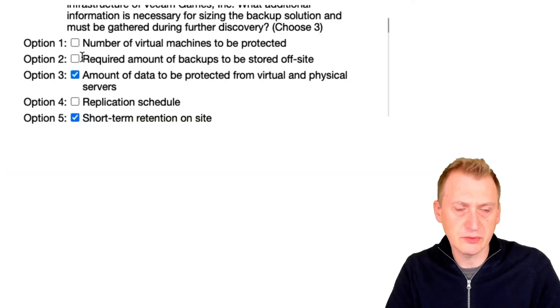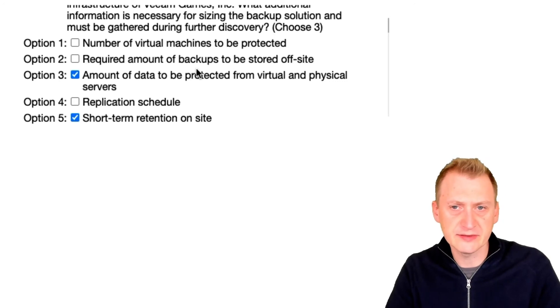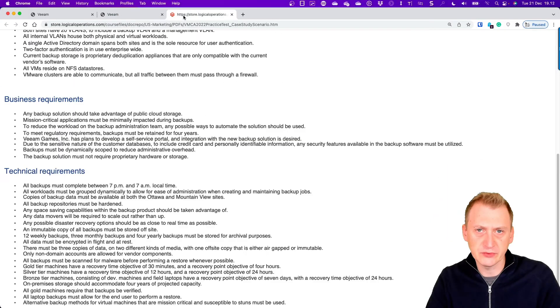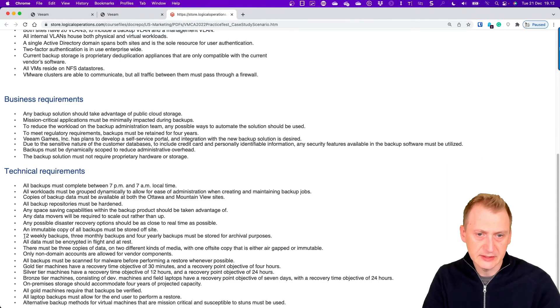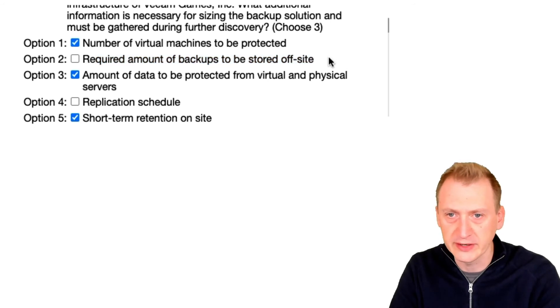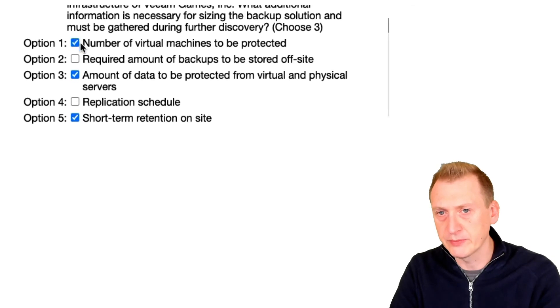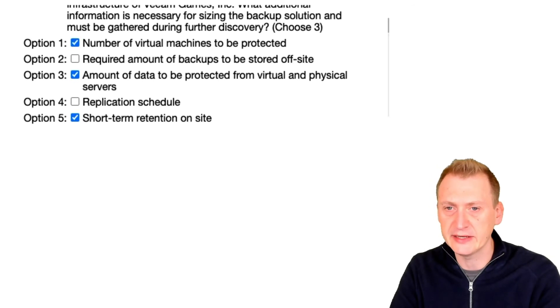So the question could be — is it maybe option one? How many machines to be protected — that would be good to know. How many backups should be stored offsite? It pretty much just said an immutable copy of all backups must be stored offsite, so I already know that information. It doesn't say anywhere that replication is needed, so I'm going to go with options one, three, and five.